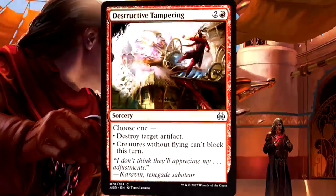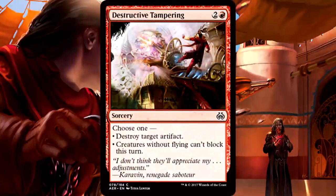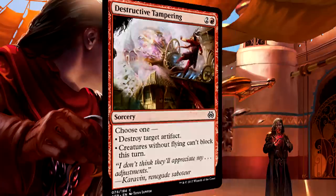Destructive Tampering is 3 mana for a sorcery. Choose one: destroy a target artifact, or creatures without flying can't block this turn. I do enjoy the flexibility, and this card comes with two powerful red abilities, but 3 mana at sorcery speed is a pretty steep price. If you're playing an absurdly aggressive red deck in limited, maybe that second ability is worth playing to wipe their board of blockers, but even then this is clunky. It's probably best out of the sideboard of an aggressive deck when you're against artifact-heavy strategies — that way both modes are sufficiently useful.